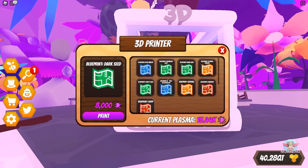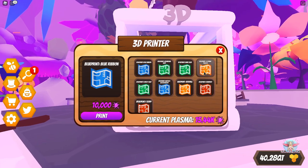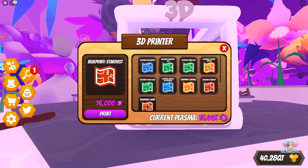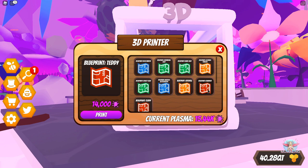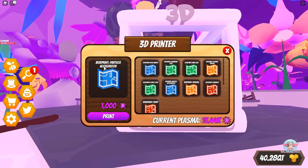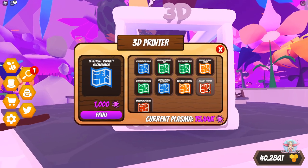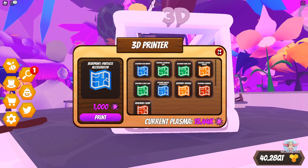The blueprints to print: the Blue Ribbon costs 10,000 plasma. Seeds are all one color. Blue items are the Particle Accelerator and the Blue Ribbon. Orange items are the Glowing Fungus and the Seashell. Red items — Stardust and the Teddy — are higher value but have been nerfed slightly so they cost less, which is a buff. The two most important items are the Stardust and the Particle Accelerator; I'll explain why when I craft them.